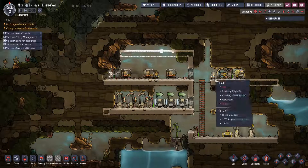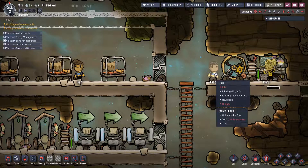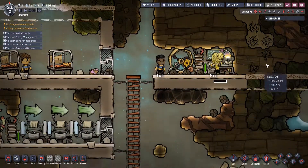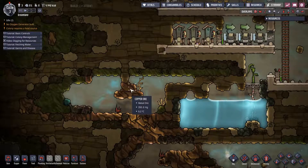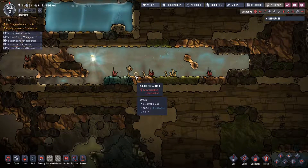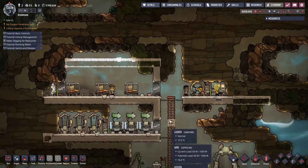For a regular playthrough without tweaked difficulty settings, five mealies per duplicant would be fine, but since we're playing on harder difficulty we're going to need 10 mealies per duplicant. So we basically have to start looking for mealie seeds. We have one, two, three, four, five, six, seven, eight, nine - we might have to dig up here.